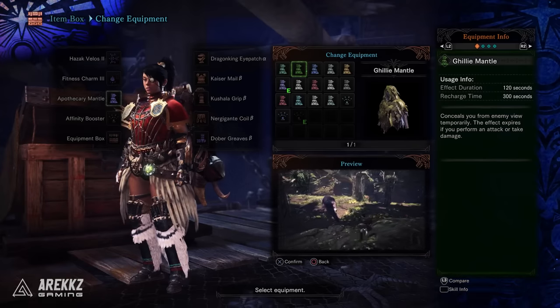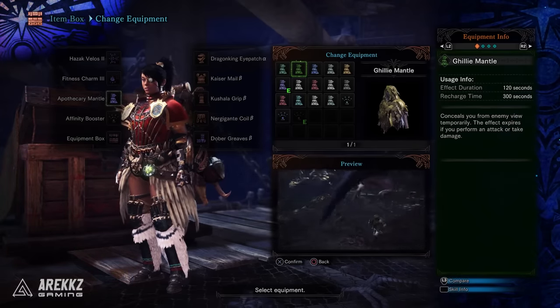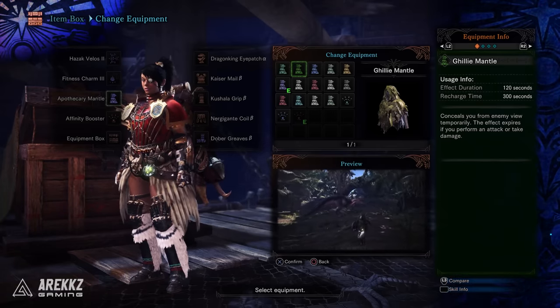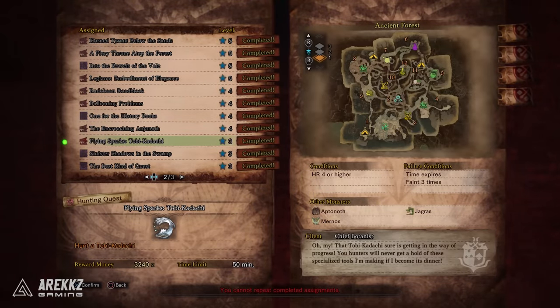First up you have the Ghillie Mantle. This item conceals you from enemy view, so you can use it to hide from monsters, complete egg quests easily, and escape if things get hectic. It's the first mantle you get in the game — everyone will have this by default just by playing through the story. You're given it before you head on the Flying Sparks Tobikodachi quest.